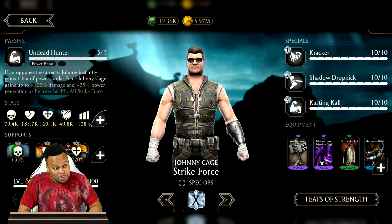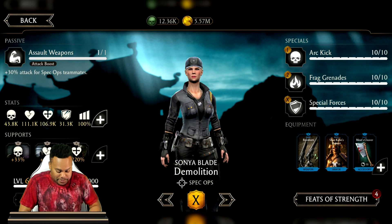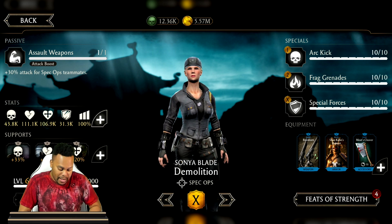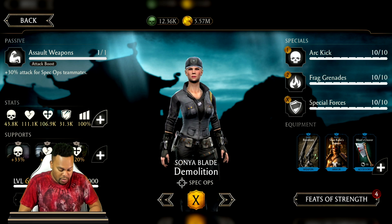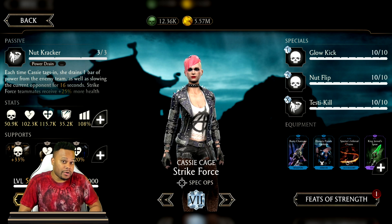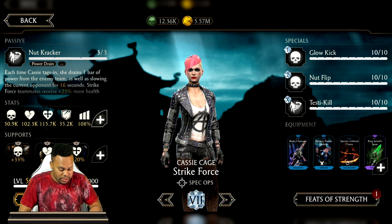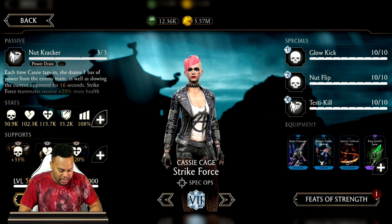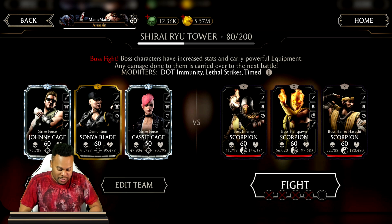Please do not disappoint me today, Johnny — don't let them make fun of me in the comment section. Next up, Demo Sonya — we don't plan to use her but she's there as a backup damage dealer with a tagging attack for extra damage and crit, plus a crit chance build with the Revolver and Shao Kahn helmet combo. Lastly, Strike Force Cassie is there to buff Johnny but also for her tag-in power drain. She gets the Rusty Chainsaw to chain her special 2, healing via the Divine Dynasty Parade Uniform, Spectra's Infernal Chains, and the ability to snare with King Jared's Spear.